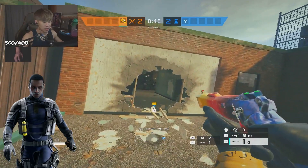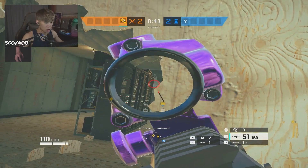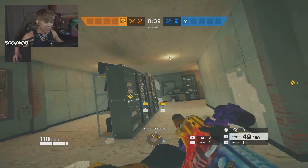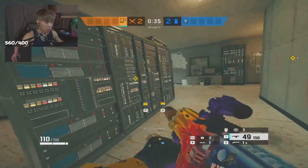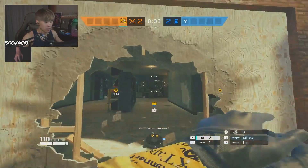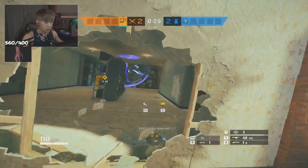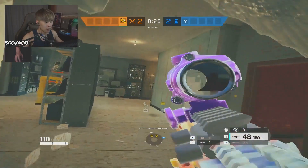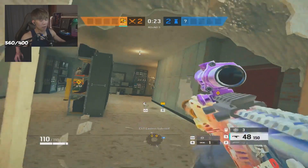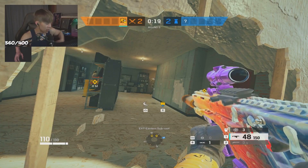To counter Wamai it's exactly the same as Jaeger, but one thing about Wamai is you can sometimes try to shoot his discs — maybe wall bang him from a floor below. Do the same thing: wall bang or burn the ADS as much as you can, count out how many discs are left, then clear the shield. Make sure you combine your utility fast before he can regenerate a different disc over time.